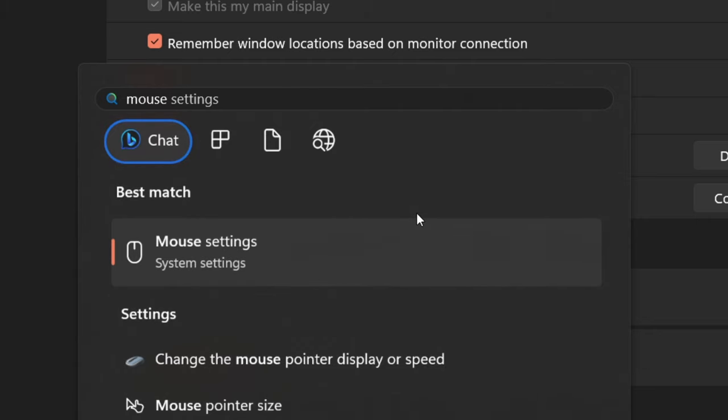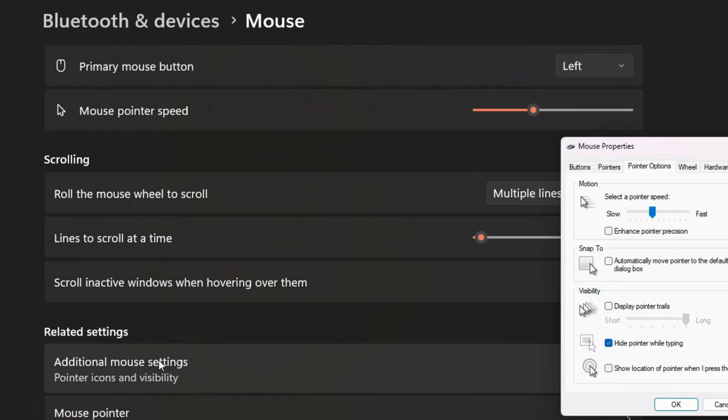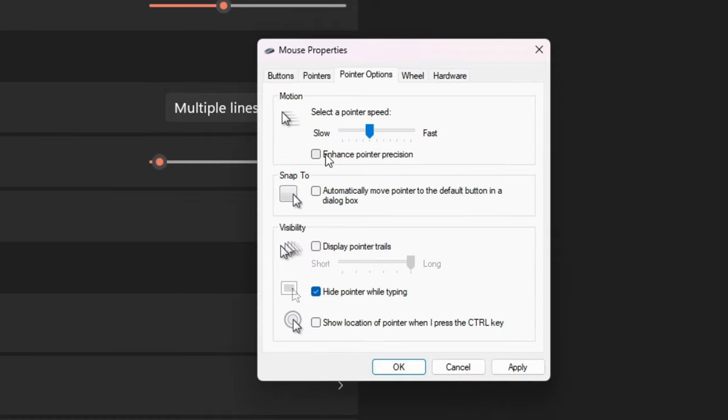We'll go ahead and talk about mouse settings first. The first thing you're going to want to do is go to your mouse settings by pressing the Windows key and typing in mouse. My default setting for my mouse is going to be 8 sensitivity, but you can also go to additional mouse options. Inside of pointer options, you're going to want to make sure that enhanced pointer precision is unchecked. This is basically mouse acceleration — you don't want that, it's bad.